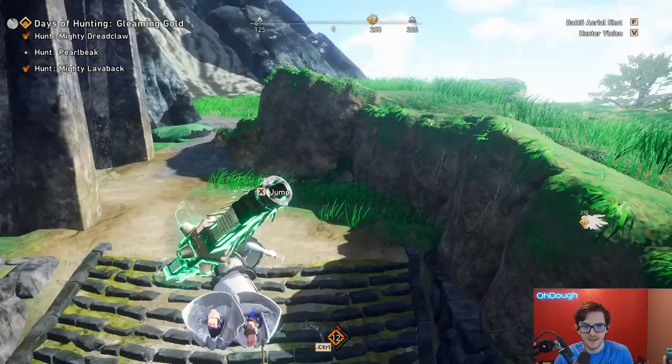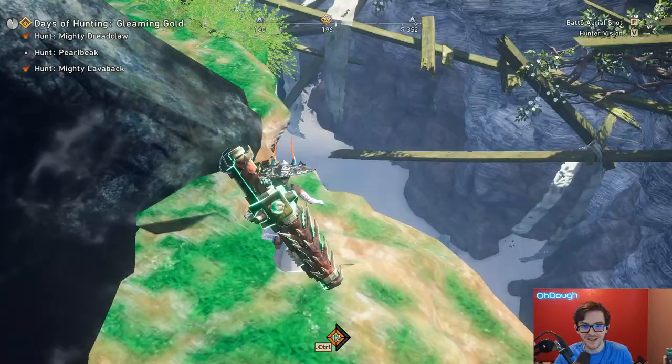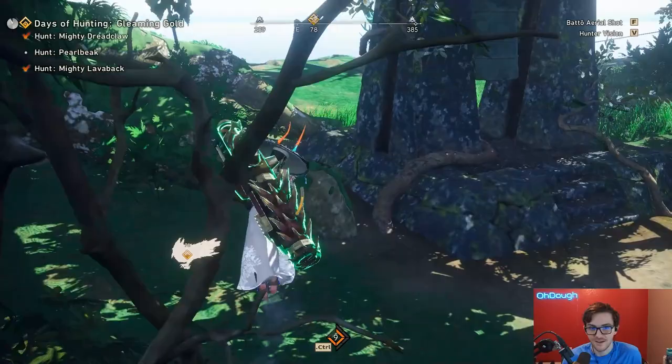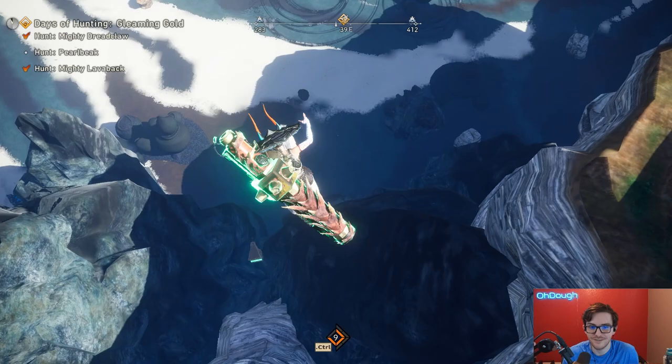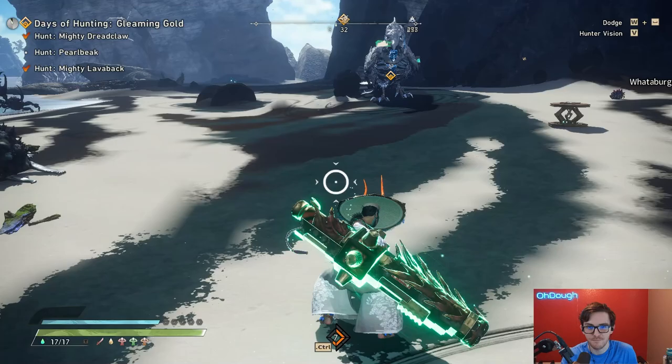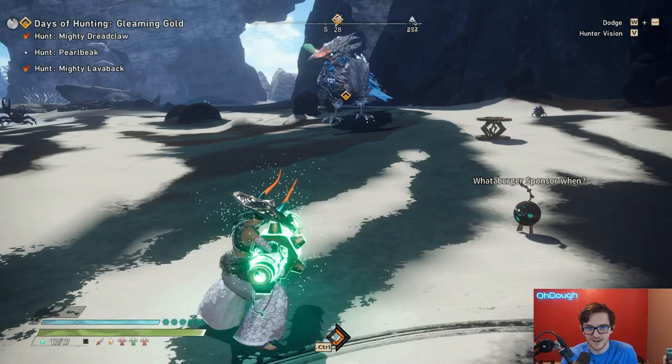I really should have just walked over there — this traversal cost me a minute and a half or two minutes. What am I doing? When I get to the pearl beak, you'll see all the small critters on the island right there. I have five tents and one tent is right next to this monster — I could have just walked to it. Sometimes I do things that make me question if I'm sentient. There's a crab right there — I could have beamed it with the cannon and had full meter.